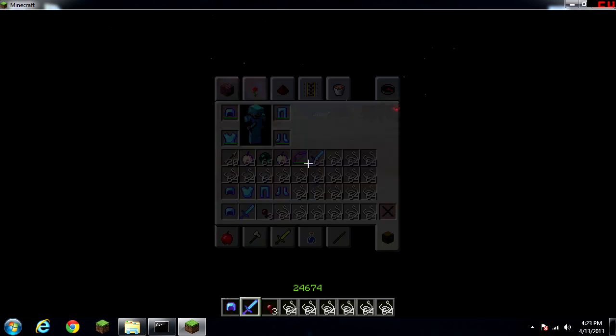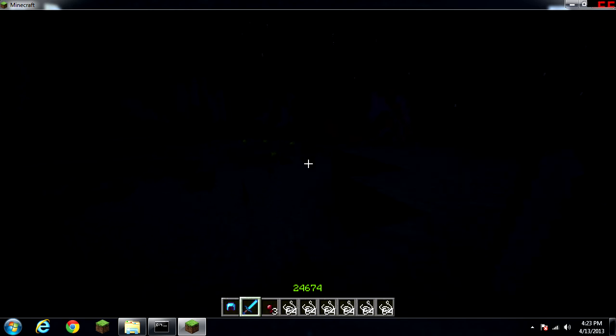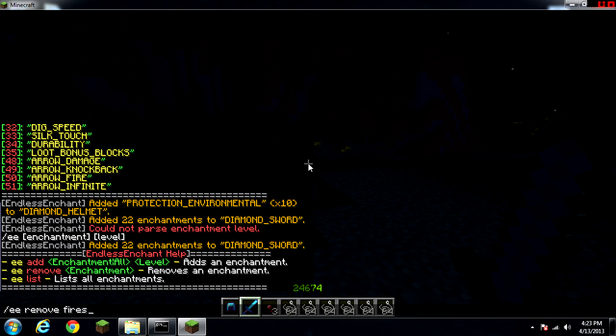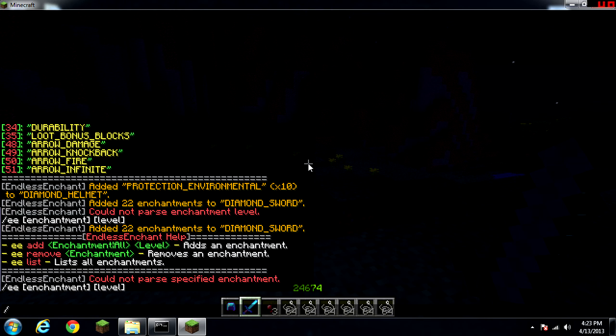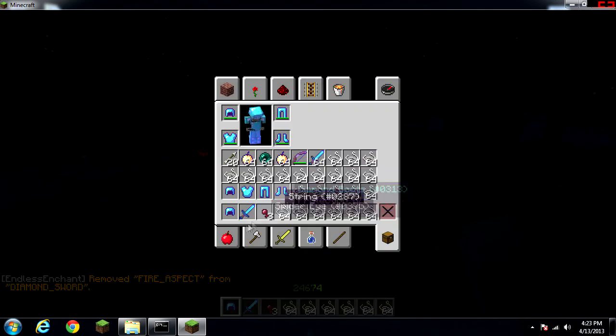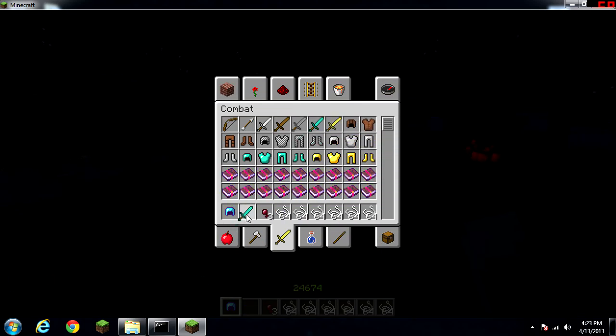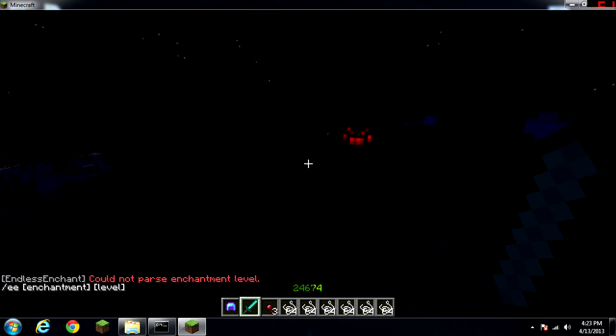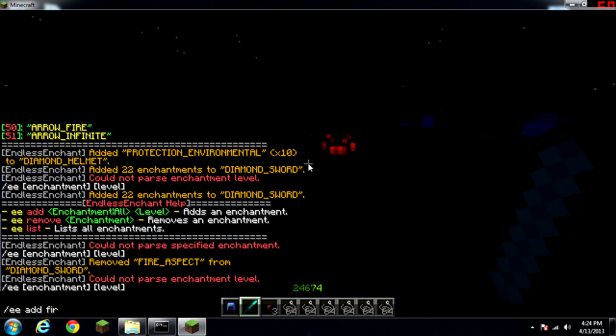You can do dash-ee remove and say you want Fire Aspect off of something. So dash-ee remove fire_aspect. Now let me get a plain sword and show you — dash-ee add fire_aspect.